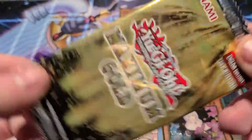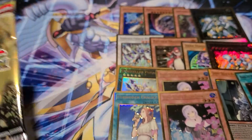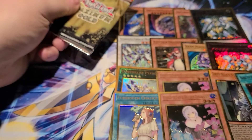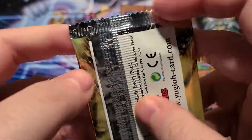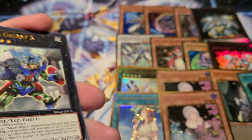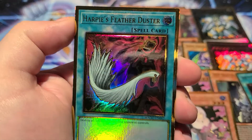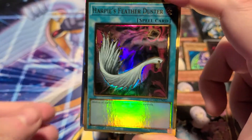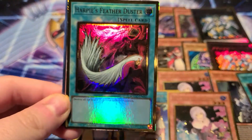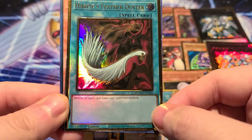Bless this pack right here — come on, let's hover it over around this Alistair right here, give me the good stuff, we need it. My cat's trying to show up and horn in as per usual. We have a Gear Gigant X, Harpy's Feather Duster — I'll take that, that's a bit of a money card, it's nice looking too. Hell yeah — very cool, banned for a long time.